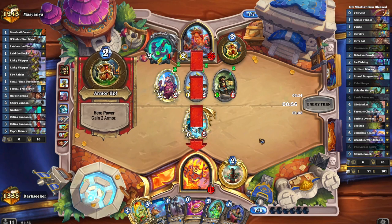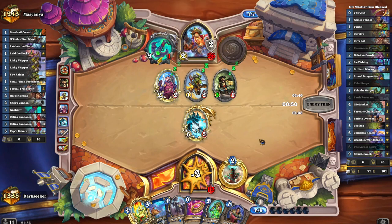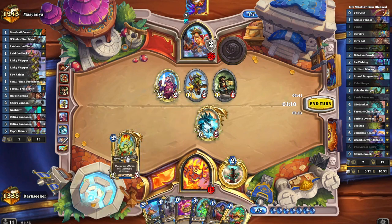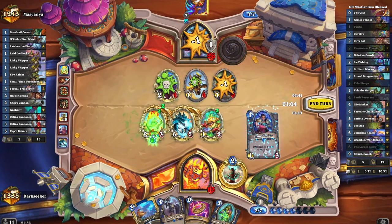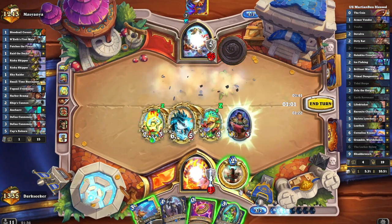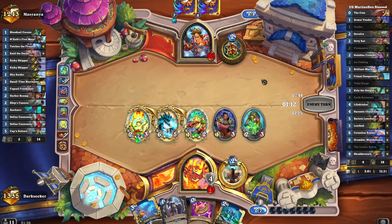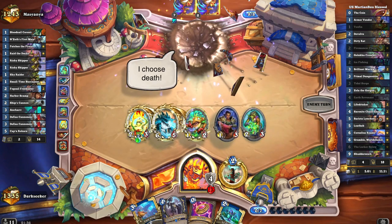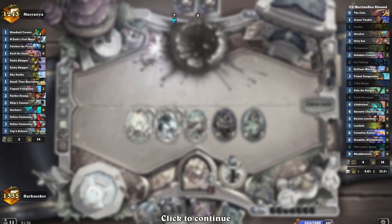Our Pirate Warrior opponent with their last stand — their last gasp. Who needs Ice Fishing when you can just draw your cards naturally? Goodbye board. Hello armour. And hello Ice Fishing. And that should be it. Once again disappointed — no Golokka Crawler value. But who needs crabs when you have rats?